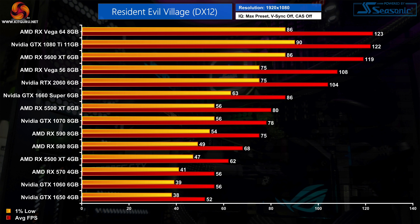Moving up the chart, if you want to hold above 60fps at all times you'll need at least a GTX 1660 Super. Other cards like the RX 590 or GTX 1070 will average over 60fps but we still saw the 1% lows drop below that figure. There's then a clear step up to the RTX 2060 and Vega 56, while the GTX 1080 Ti does appear to be showing its age in this title, delivering performance that is barely faster than the RX 5600 XT, though it is still averaging over 120fps.